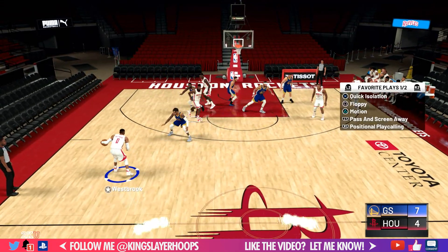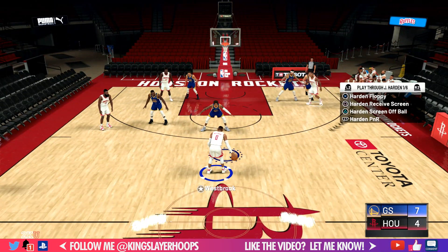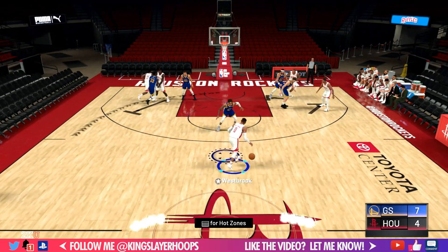That way you can see the name of the play that you're running and the different options available. When you call the play, you'll see arrows on the ground showing you what to do and where the screens are going to be set.